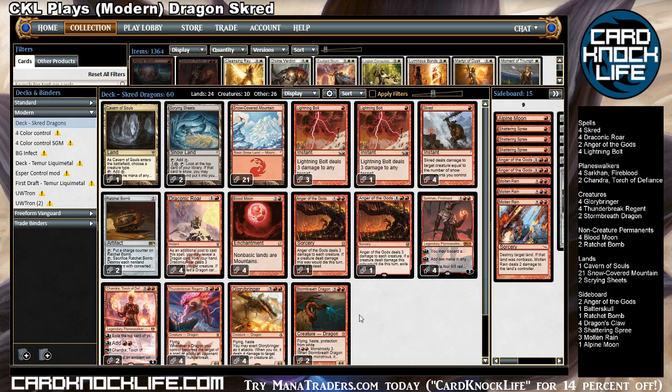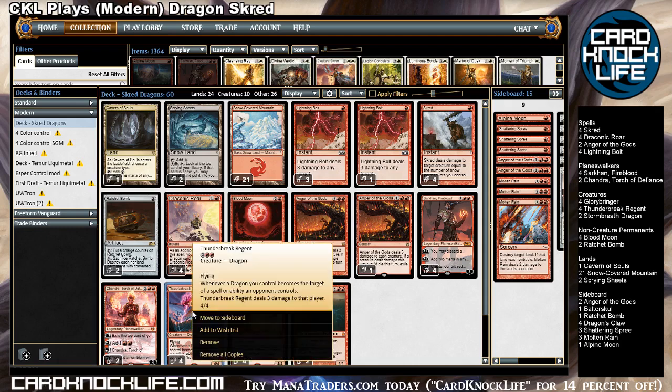When you're topdeck a Stormbreath Dragon, you're also attacking with a Stormbreath Dragon. Thunderbreak Regent is kind of a fancy little piece of this deck — one I've been interested in trying in Modern for some time. Whenever a dragon becomes the target of a spell or ability an opponent controls, Thunderbreak deals three damage to that player.